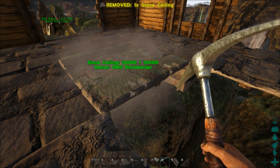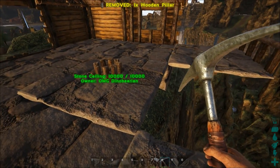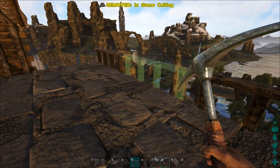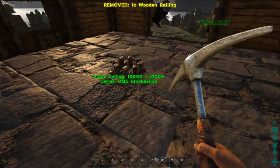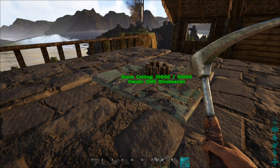You want to put a ceiling down first and be able to reach it to put a pillar underneath it, just like that. See how I've done that? Then you can just fill this in — put that there so we don't fall off.